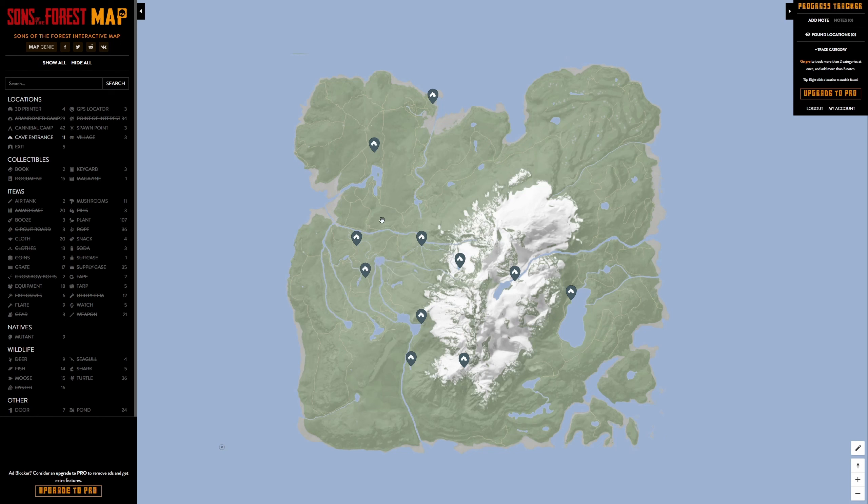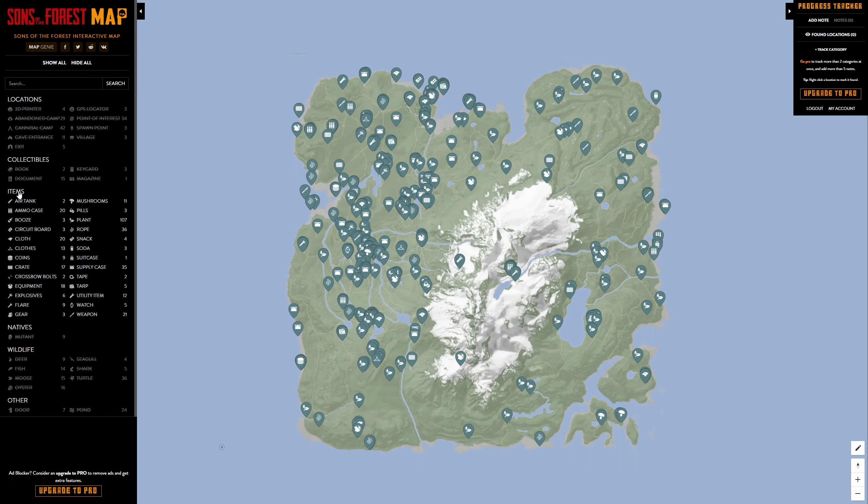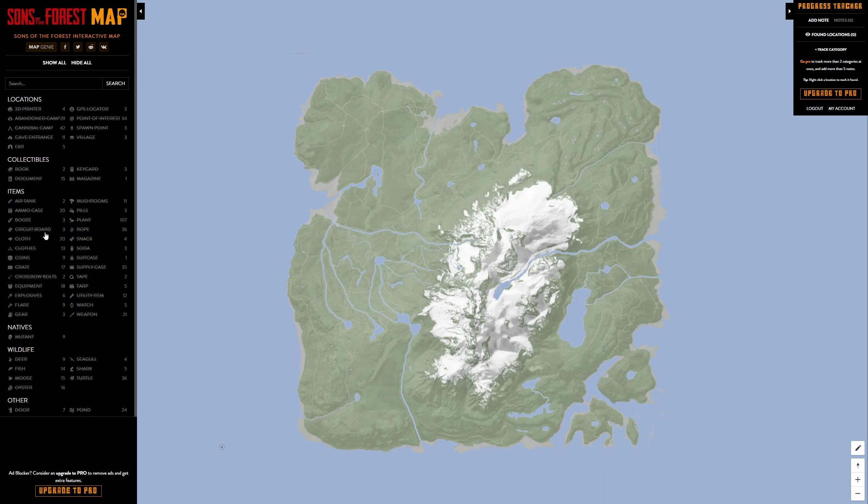If you need to know where the key cards are, you can click Key Cards and it will show you where to go on the map so you can collect them. And if you're playing with friends on hardcore and need to know where item locations are to restock, you can click on whatever item you're looking for and it will show you where that particular item will spawn, making it easier for your team to know where to go.